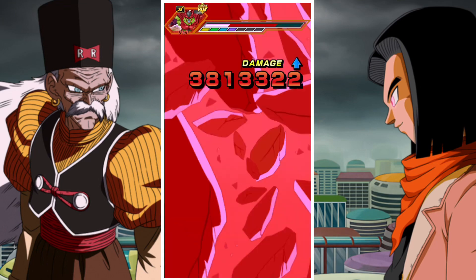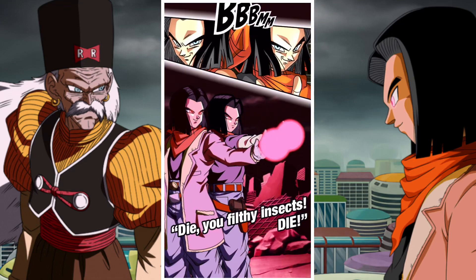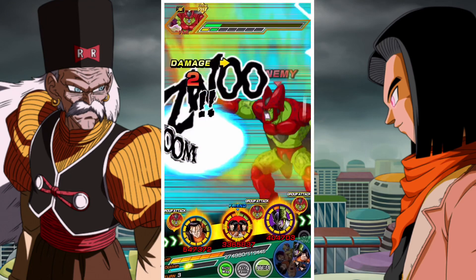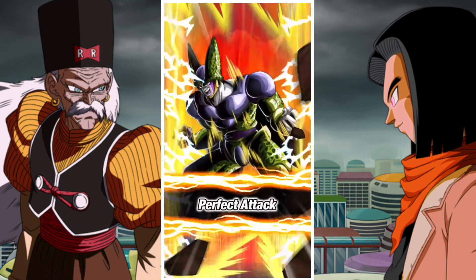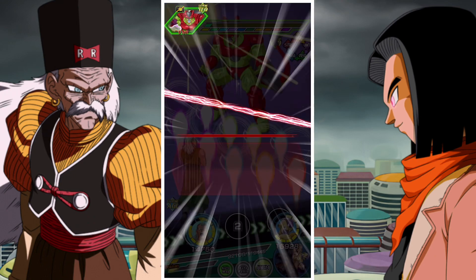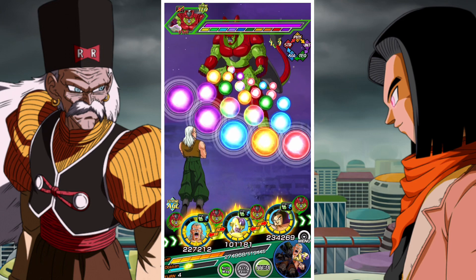There are some caveats: there are some units that definitely make it harder. If you're someone who unfortunately doesn't have 17, it's very difficult to run this team, because the other lead is AGL Android 13, and that makes the team very difficult to run. The more AGL units you have, the harder the fight is because you just take a substantial amount of damage. Int Hellfighter 17 is also a very good option and a great pairing partner to run alongside Super 17.